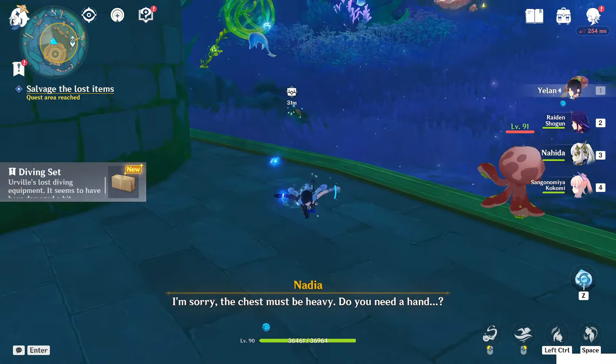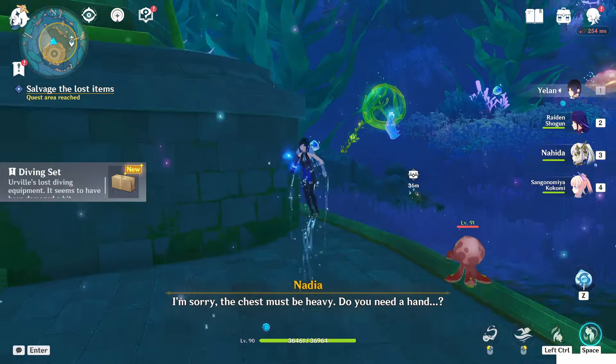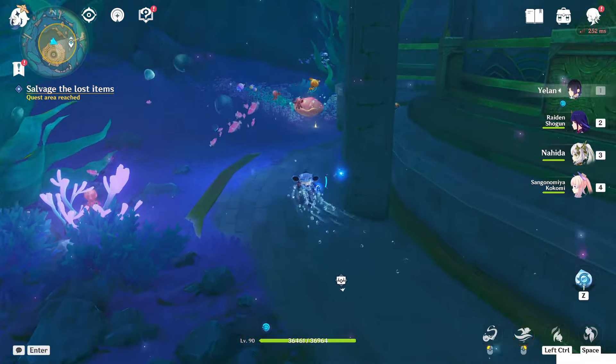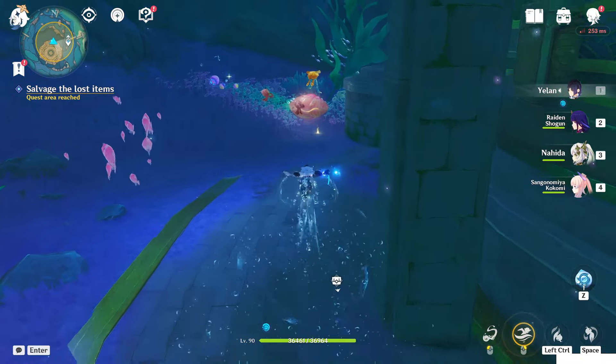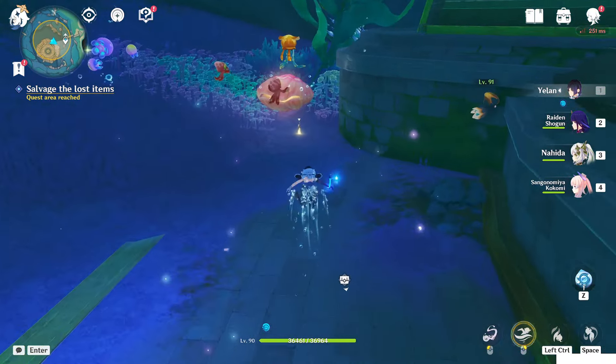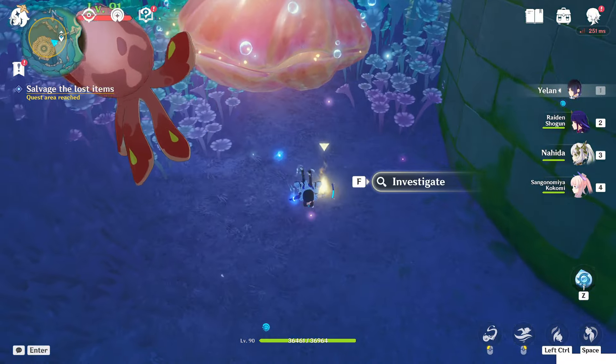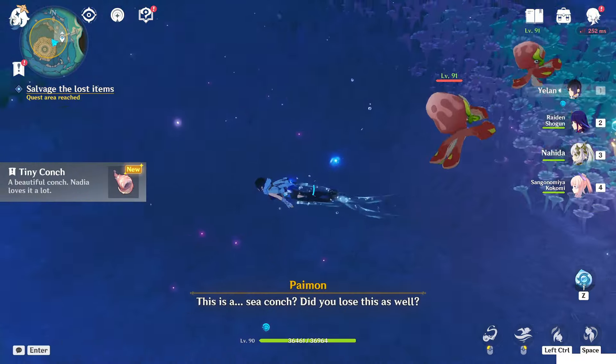Investigate that. This is the diving set. Now we need to look out for the glowing point at the east direction, close to the conch. This is a sea conch — it's really pretty.